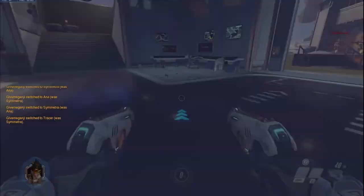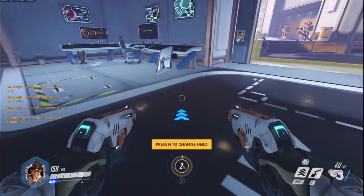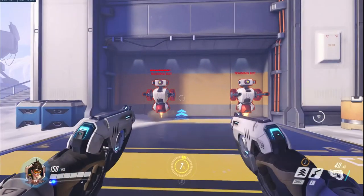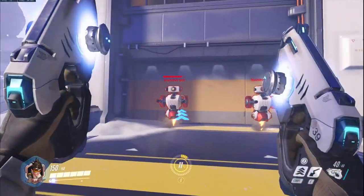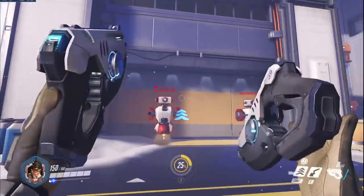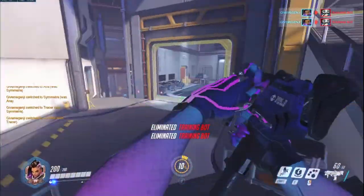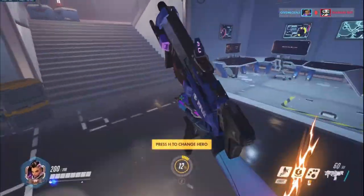With Tracer I have kind of the same thing — a small circle with a small dot in the middle, and when I shoot it shows the spread. Tracer has a really big spread, so this is helpful because I know if I aim anywhere within the circle it's going to hit — the outer circle is where the few bullets spread to. I could do that with Sombra too, but I'm just too used to the small crosshair on Sombra since I've always played with the two other crosshairs on Sombra and Tracer.